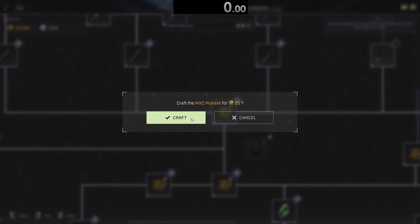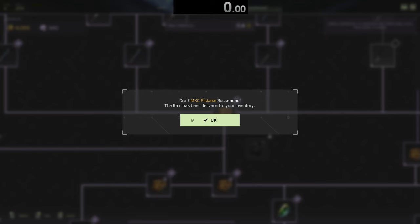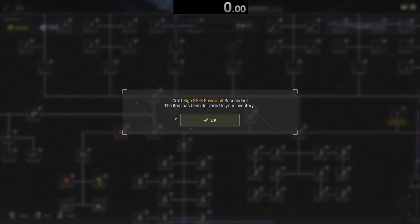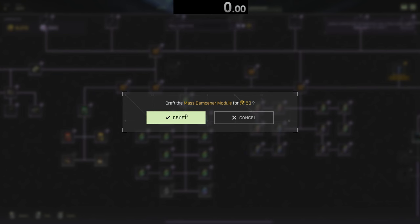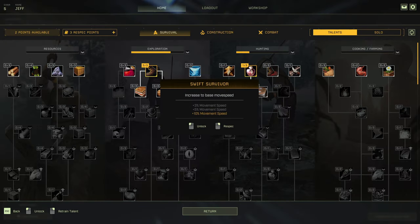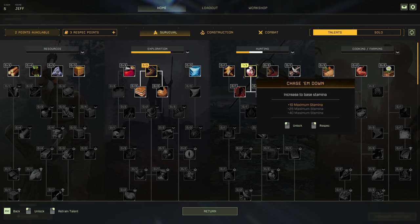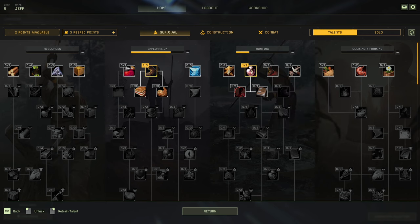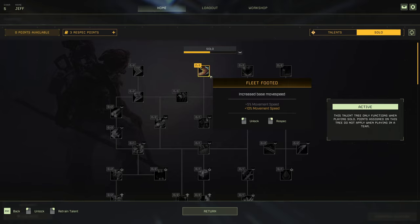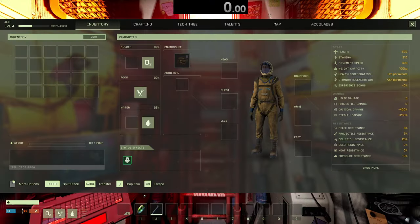If you are doing this on a new character, I would highly recommend getting the first workshop pickaxe, a suit with one or two suit module slots, and one or two speed modules for your suit as well. Getting movement speed perks will also greatly help with this run, and should be easily accessible on a low-level character. If you're playing alone, you can also get an extra 10% movement speed out of the solo perk tree.